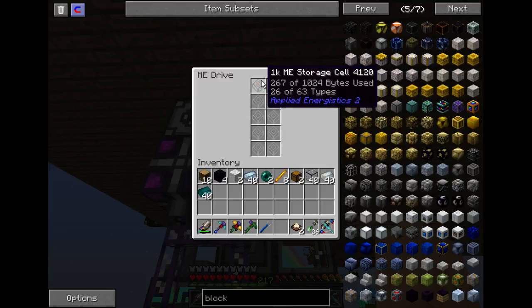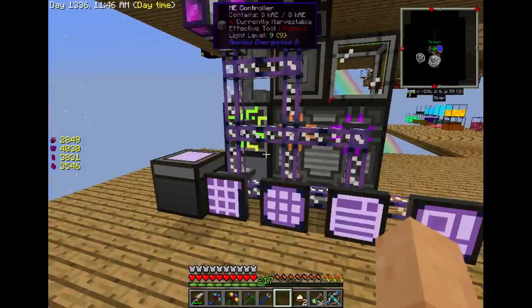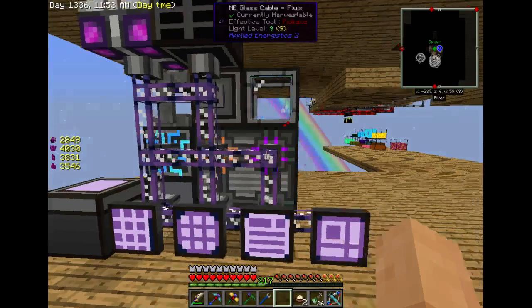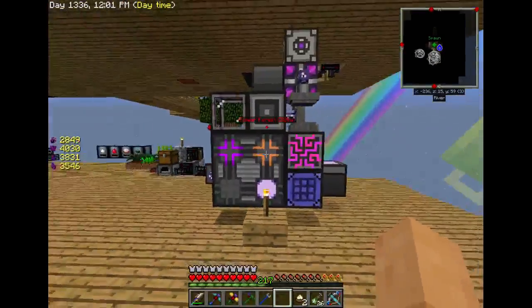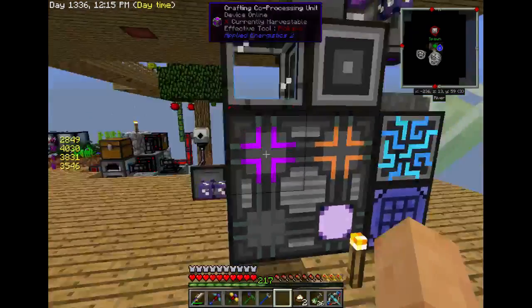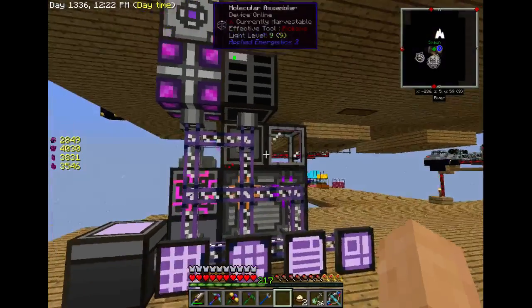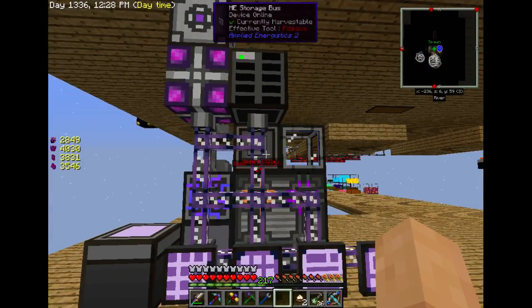I'm putting the storage cells into slots whenever I get enough materials, and I need to find out how to put a furnace or redstone furnace next to these somewhere so it will use the furnace. I think it has to be next to this ME interface — I need to find out how to use a furnace adjacent to the system so it will export something that needs to be cooked, cook it, and bring it back in. I think it's through those ME interface blocks or the storage bus — there's an import and an export bus.